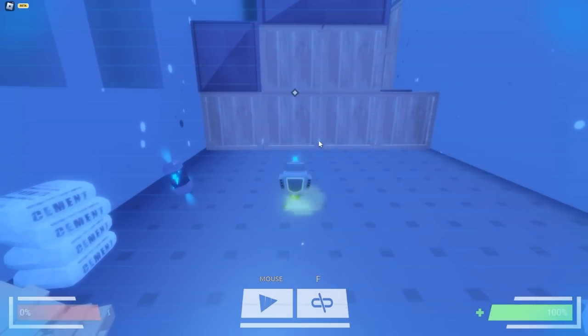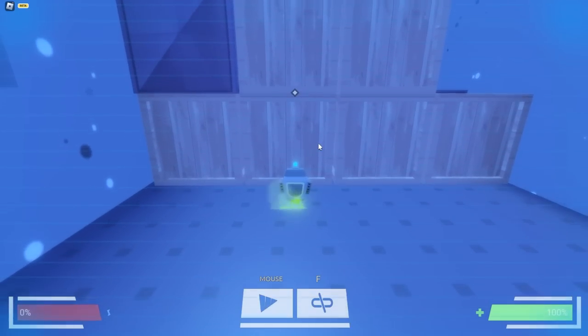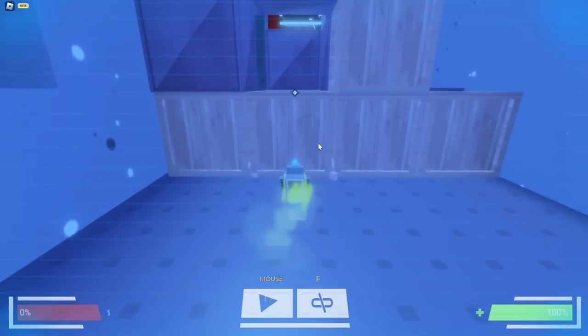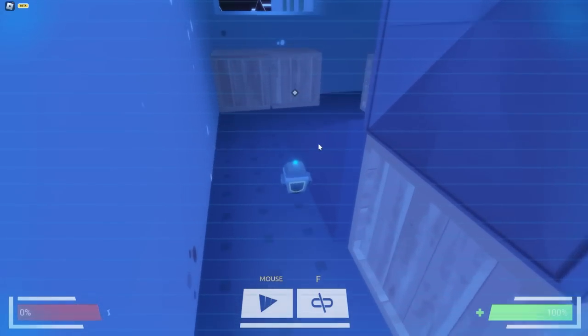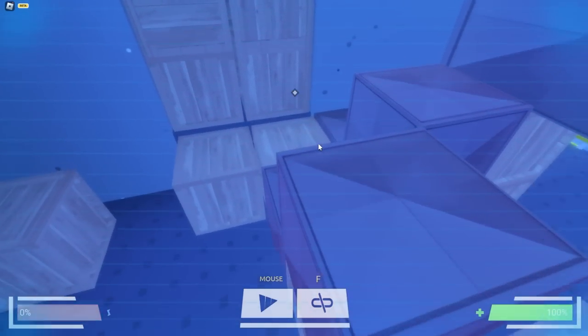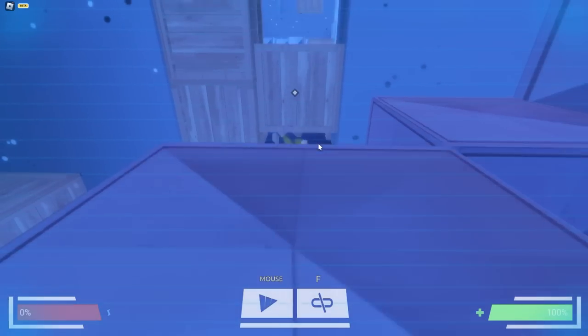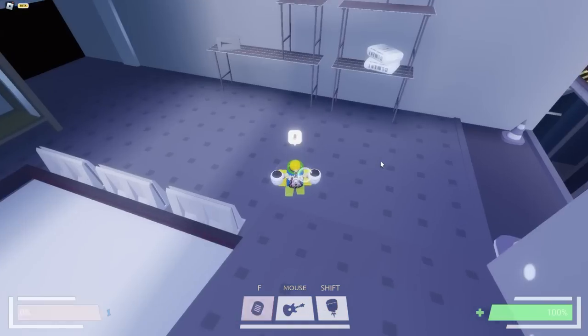Now charge into this one right here. I think I actually missed it, so charge into it again. Also charge into this one, then go over here and up this ramp. We want to charge into the one on the right — charge into it, charge into it again. Then click F to escape.